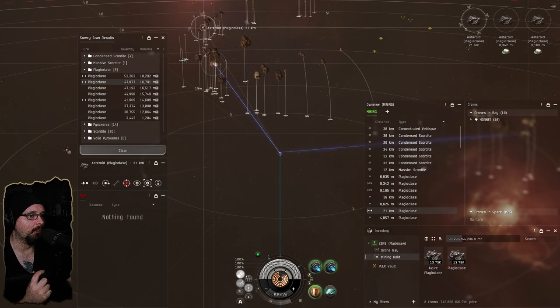I'm having to be a little bit more vigilant in this system because there's a lot of local activity — I think a lot of that has to do with people running abyssals. It's showing a lot of activity. I've already started kind of pricing out an orca.